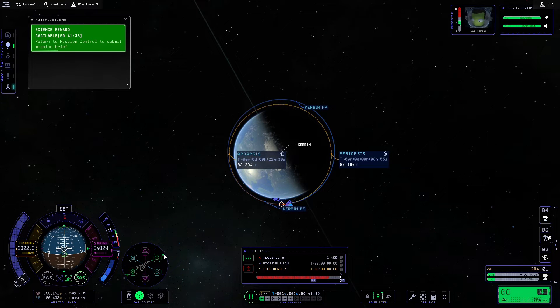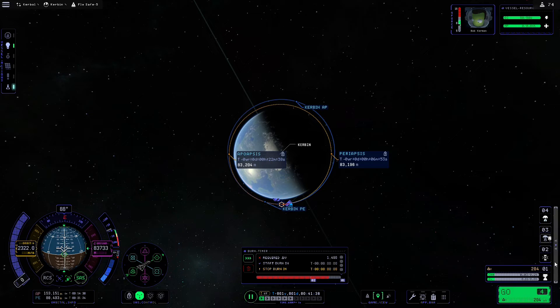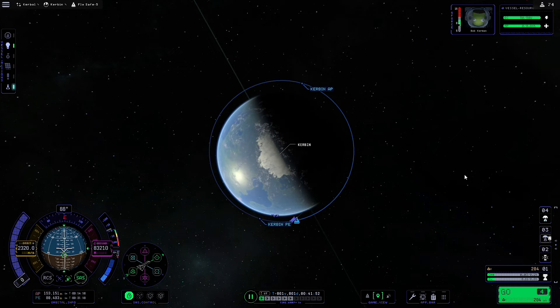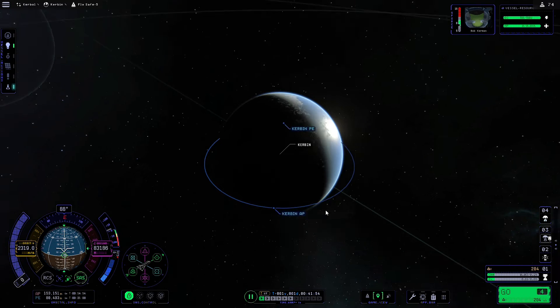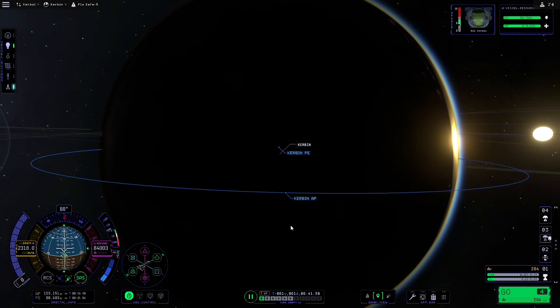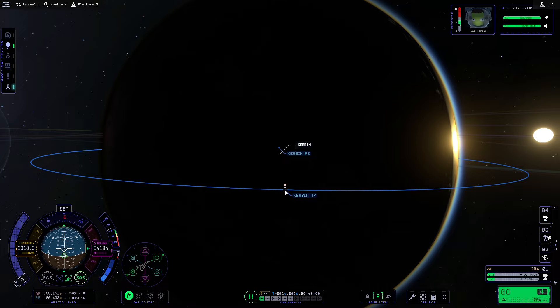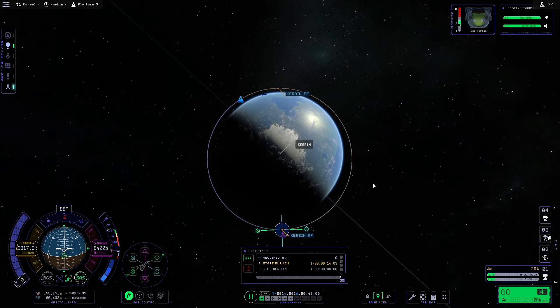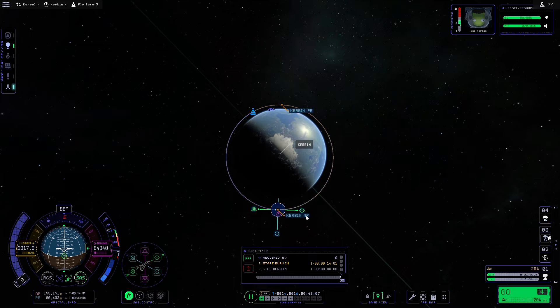I pressed the wrong button there but that doesn't matter — we should still have enough fuel to get back into the atmosphere. As you can see we are now in orbit, and our actual periapsis and apoapsis is 80,000 by 150. That's a bit over the top but we don't need to circularize this burn. If you do want to circularize your orbit though, I would recommend going to the apoapsis again and creating another maneuver.